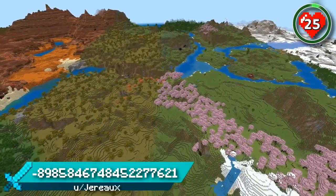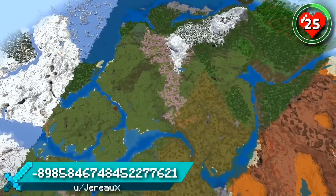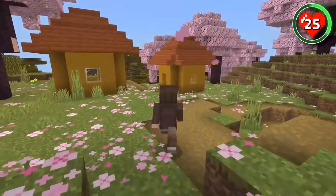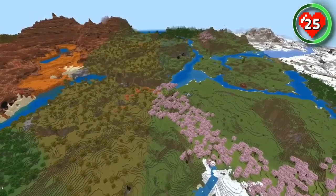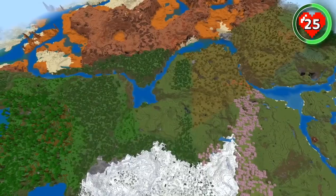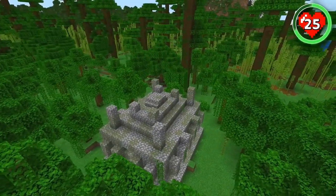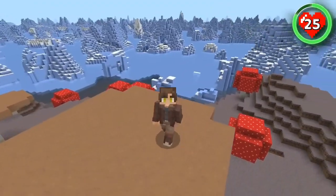Up first is the perfect survival seed for the new update. It's got every biome you could wish for with 1.20's newest biome right in the middle. Standing in this cherry blossom forest, you can spot badlands to your left and snowy plains to your right. It's such a colorful and varied world for your trails and tales adventure. There are villages aplenty, temple-filled bamboo jungles, suspicious sands to be brushed, ice spikes, and even some mushroom fields.